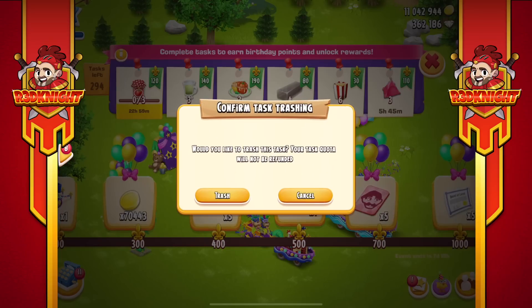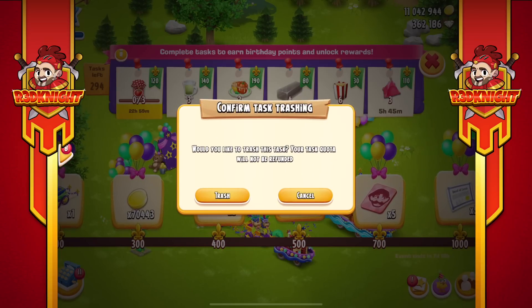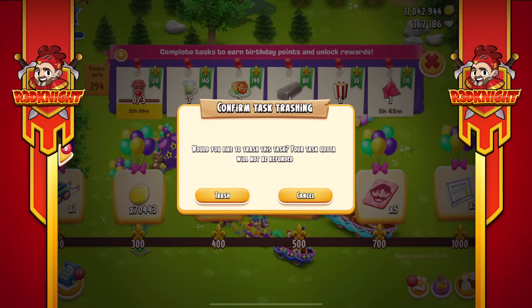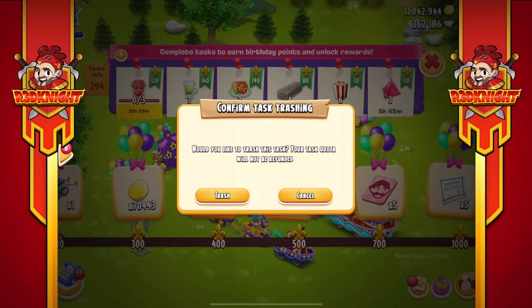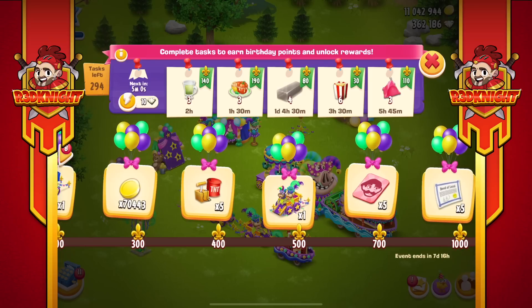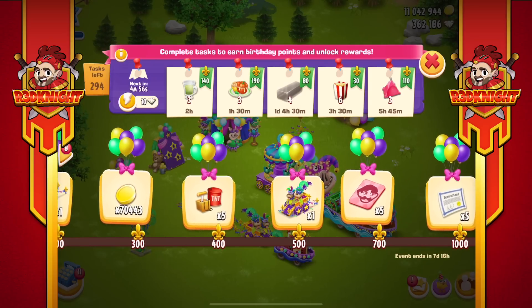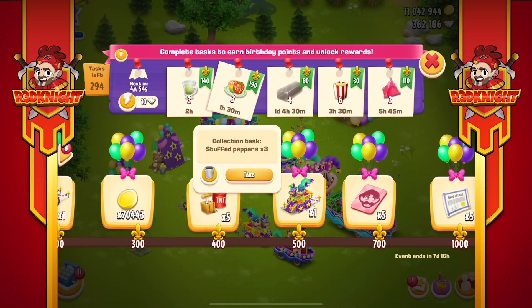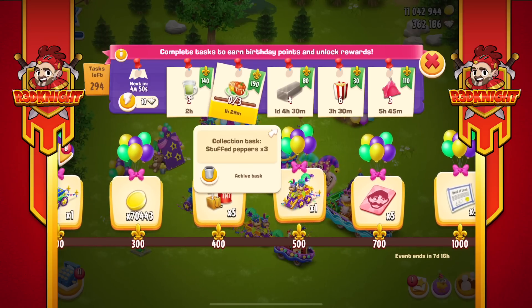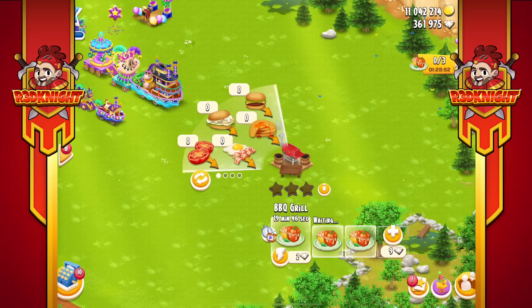For example, if you don't have the jam machine and can't make jams, and your farm doesn't have it even though you're of the right level — you don't want to wait for production and don't have enough coins to buy it — just trash that task and get another one coming up. There are ways around it. If you've got the machine you can choose the task, but be aware that some of these tasks do take a long time, so think very carefully about what you're going to do.